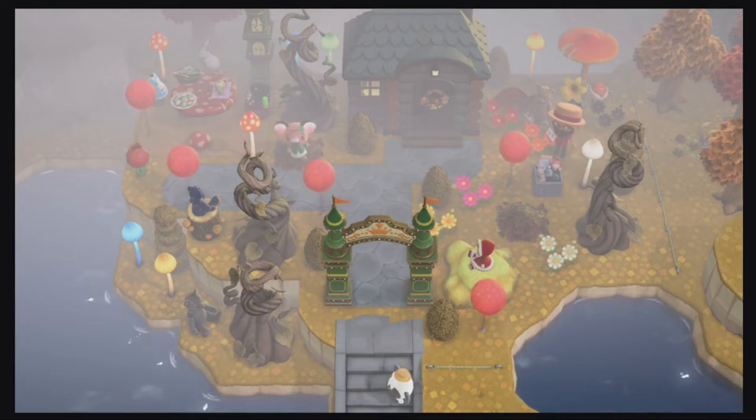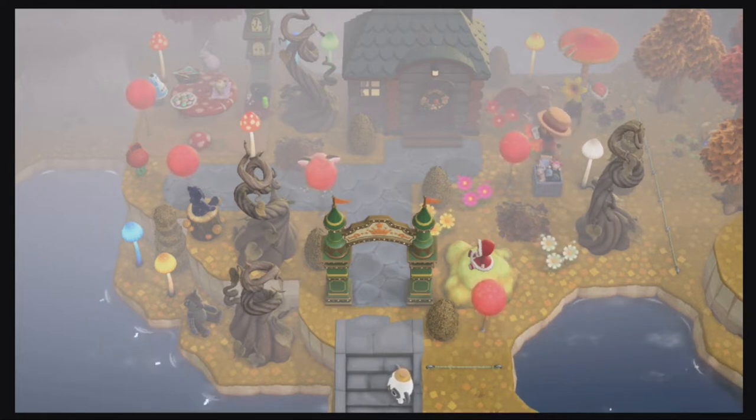First up in today's video is the lovely Melba. Her theme when she first approaches you is a fairy tale world — she just tired herself out from playing in all those leaves. Her starting items include the dreamy items, mushroom items, and fairy tale items, and her song for the outside of her amazing fairy tale world is KK Birthday.